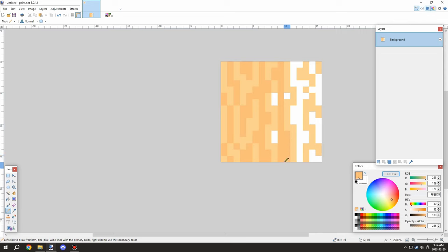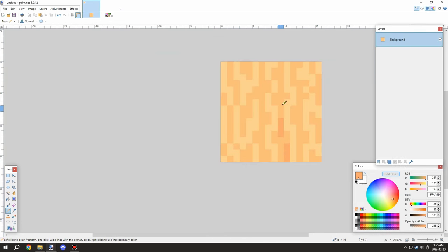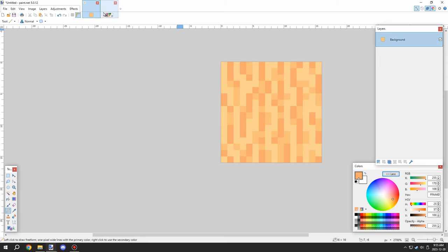I basically started working on the textures, trying to get them set up and add a little more detail. I was trying to get as much separation and detail as possible in these little spaces with four pixels, but it would probably be better to take more time and add another shade for this particular texture. We can always improve it later.